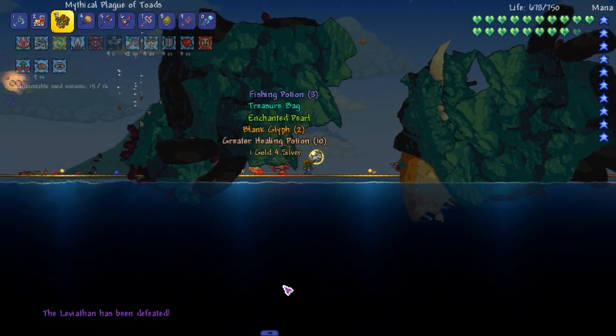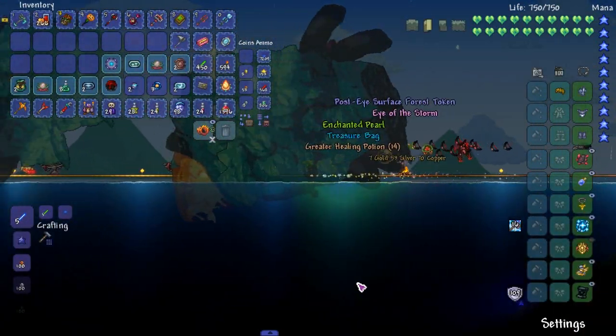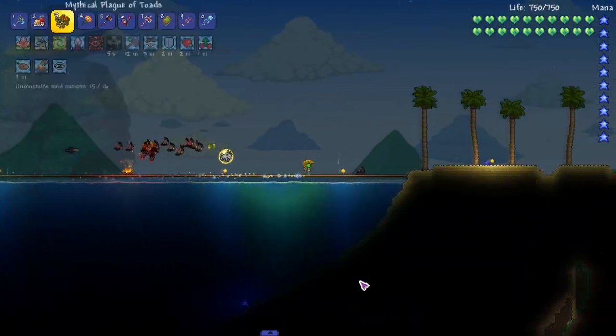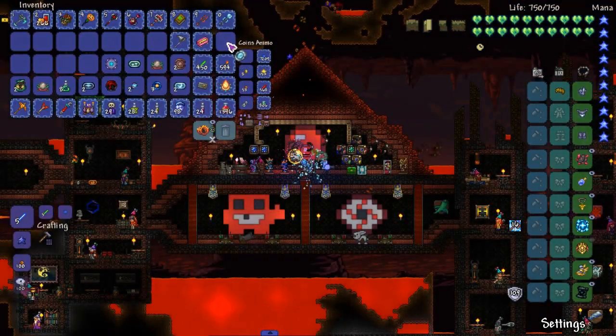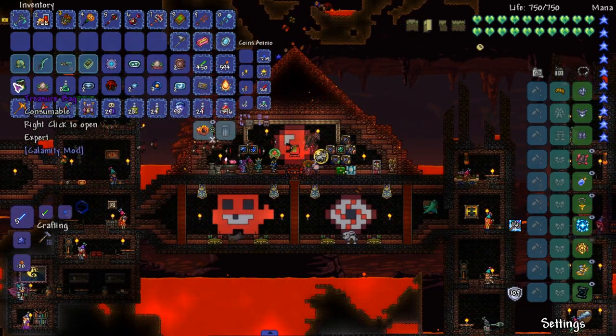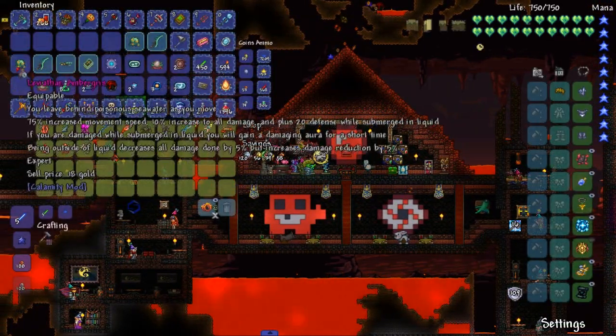I keep calling it the rare Waifuna — it was there for like a second, the Cloud Elemental. And we got another Eye of the Storm. We don't need any of this, but boom, there's the Leviathan — two of them. We can put all that away and sell those.